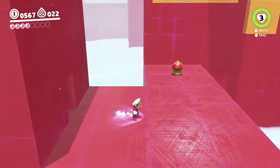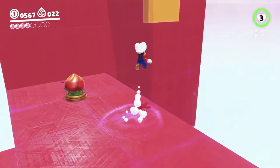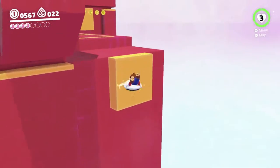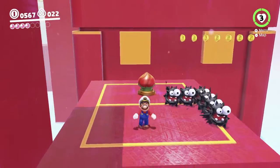Oh dear. We can't reach the spot where you can get a life-up heart in this kingdom, because you have to go through some water to get to it. It's on the top level of the plaza, but still, it's underwater inside the plaza, so yeah, we can't reach it.